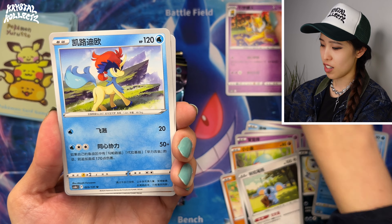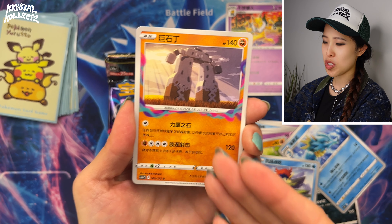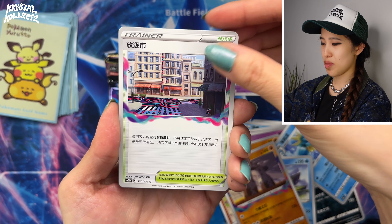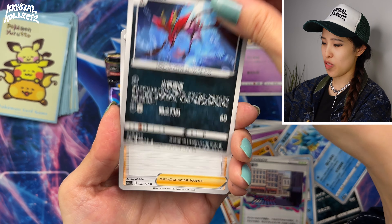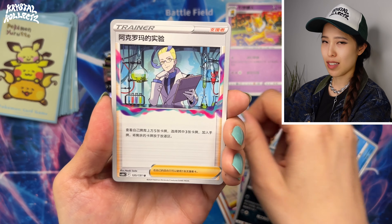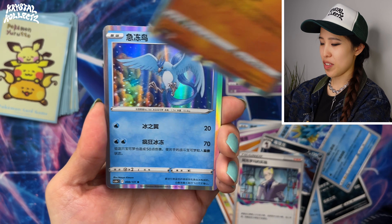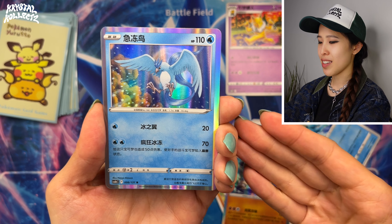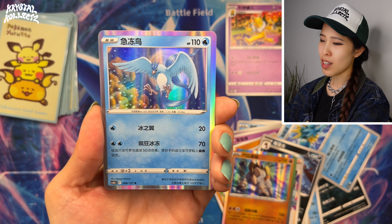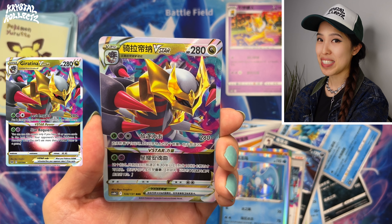I'm keeping the Shinji Kanda arts here on the side for possible good luck. Some cards feature the Lost Zone accent, and even Lost Zone City — that's really cool. If you've played the Lost Box deck, this is your set if you're playing in Simplified Chinese. We even have Coalossal. And here's Articuno. We got Giratina V-Star, not the special art — that would have been hilarious, all the Shinji Kanda artworks in one pack.